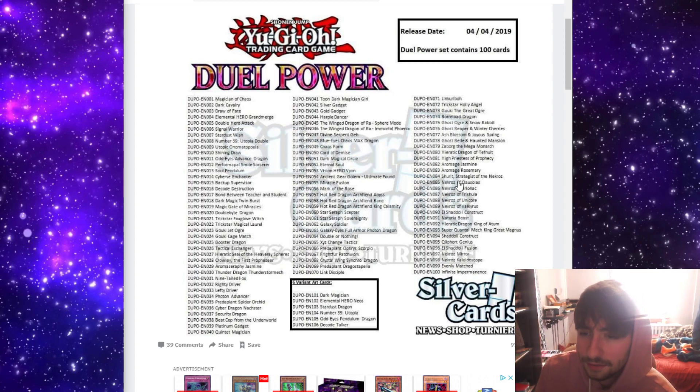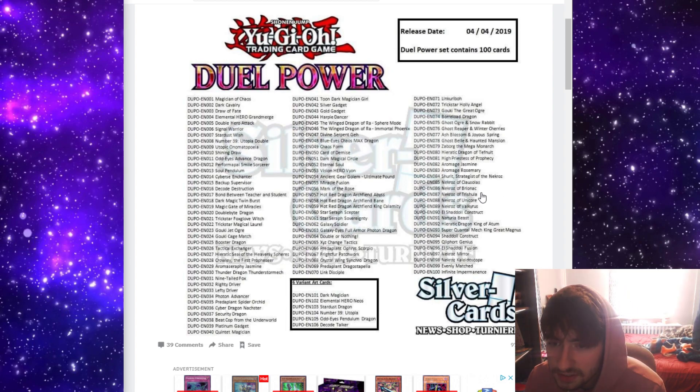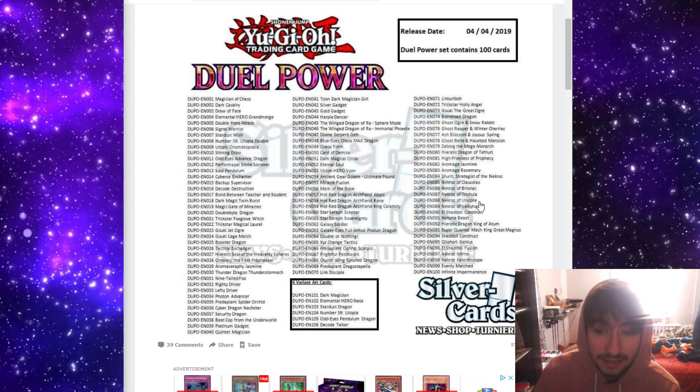For the actual Necroz ritual monsters — Klausulas and Unicorn are already cheap as hell, I think they're less than a dollar. But Brionac is still like $20, and then Trishula and Valkyris are literally like $40. So these are really, really welcome reprints for those people who want to play those older decks, because I know a lot of people love Necroz format. That's nice to see.